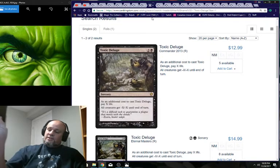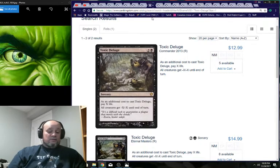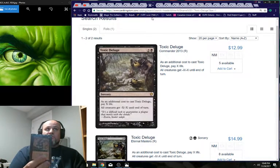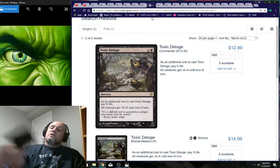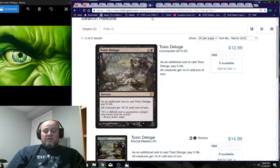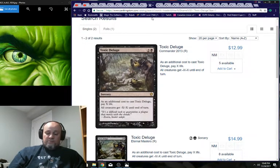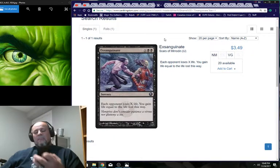Just get rid of those ridiculous cards — the feeling when you pull that off is amazing. Yawgmoth's Will lets you play cards from your graveyard. Imp's Mischief — two mana instant — changes the target of a spell with a single target; you lose life equal to that spell's mana cost. So if someone counters your spell, redirect the counterspell back to itself. Good to have when setting up for a win.